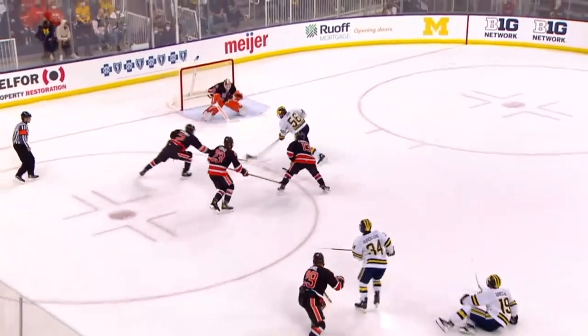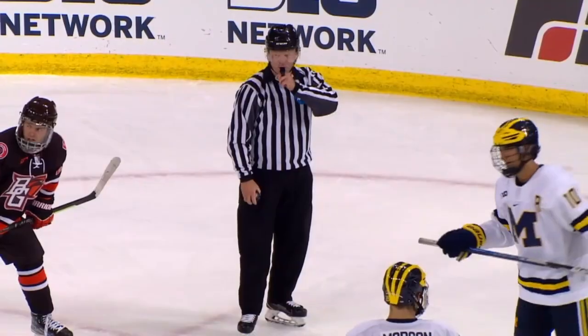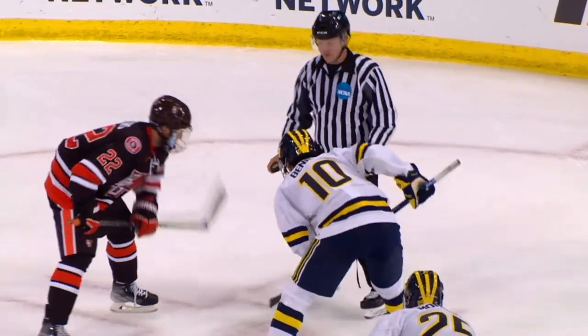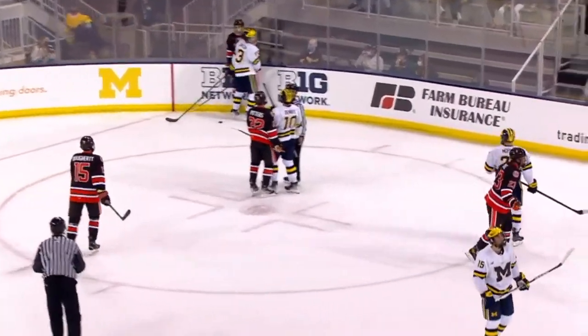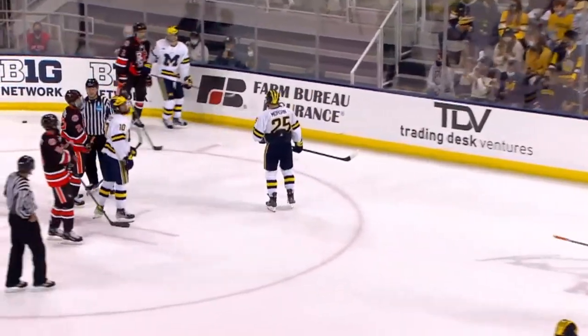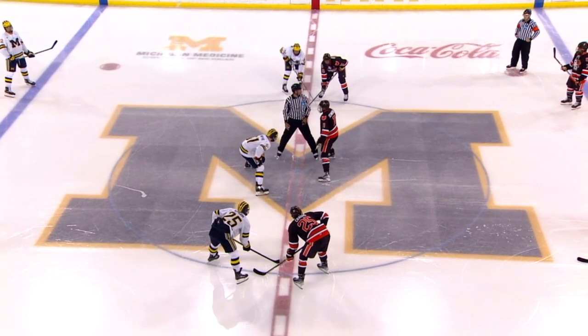Duke trying to send it back to the point. Brassad chips it back to Orem. Here's Duke in front with a shot — and a good save there by Stover, who has come in for relief. Amazing blue fans amped up by the big win at Camp Randall today.